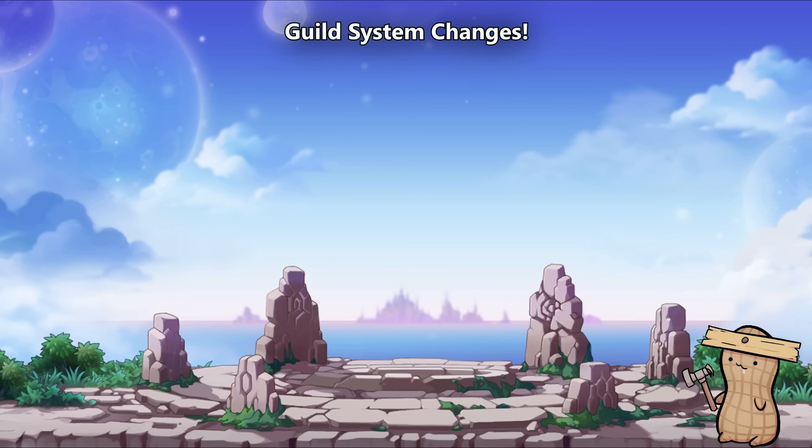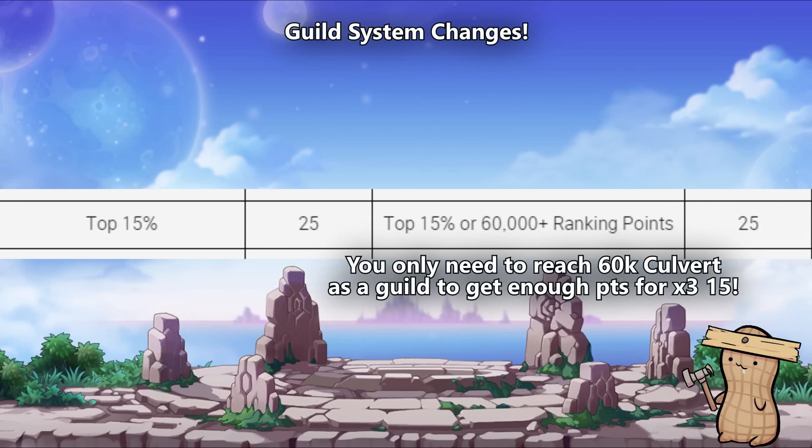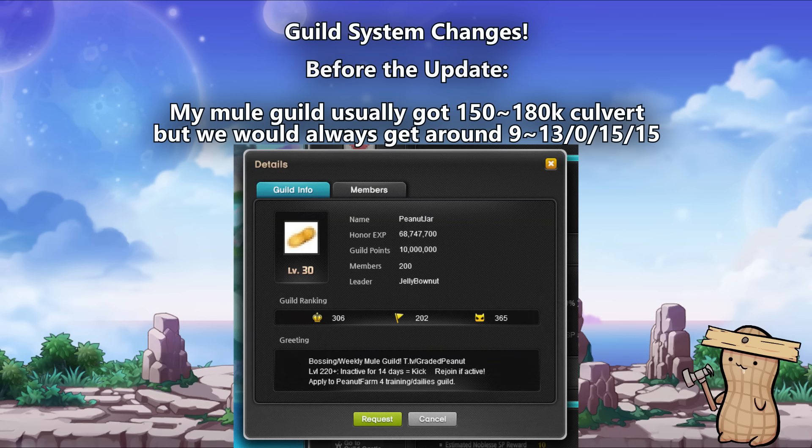Most importantly, the factor that is usually the deciding variable behind whether or not you're able to get 15 points across 3 skills is the guild culvert. Guild culvert no longer is solely based on total points and guild ranking percentages anymore. Your guild now only needs to get to a minimum of 6,000 points to get enough points to max out 3 guild skill points a week, assuming you max out weekly mission points and flagrace. To give perspective, my mule guild Peanut Jard usually ranges from 150 to 180 hundred thousand points per week and we only get around 21 or 23 points. Now we'll easily get 25 points per week, meaning 25 plus 10 plus 10 is 45 — giving us 15 guild skill points across 3 different skills.